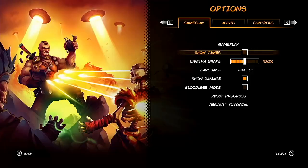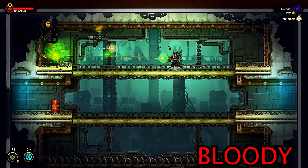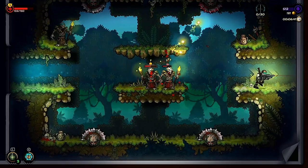Hitting the main menu, we see Fury looking like a ripe beast with his chin beard and mohawk, happily blasting away at a skeleton. Checking out the options, there are standard settings such as language and audio, as well as a few toggles affecting visuals and gameplay, and there's also a bloodless mode for squeamish or sensitive types which removes the game's blood effects.